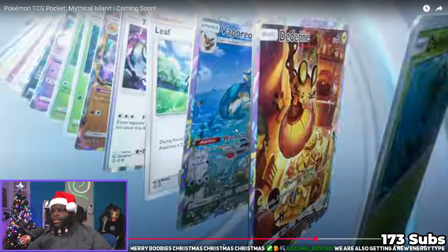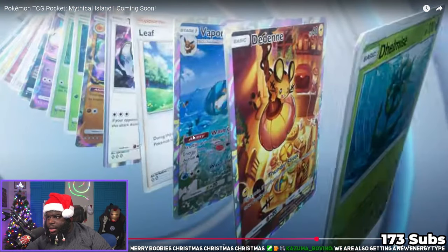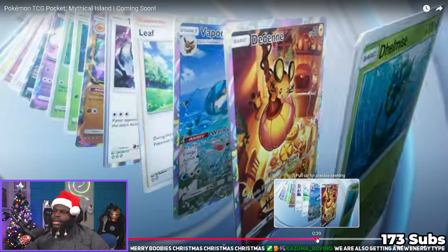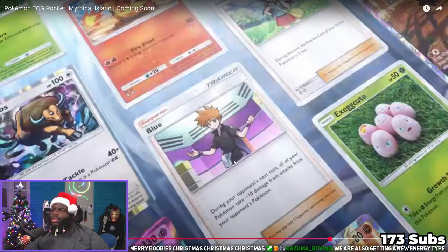They did a rework to Vaporeon — it has an ability called Wash Out. It still needs three energy so it's still a Misty card, but it does have a full art now. There's also Dedenne, which seems to be a thunder Pokemon, and Leaf — I'm trying to remember what Leaf does.